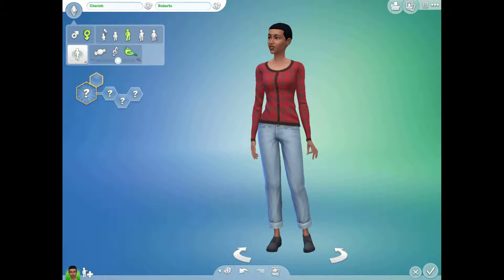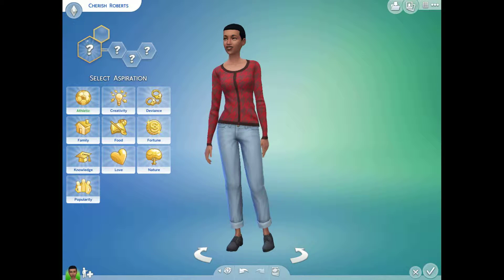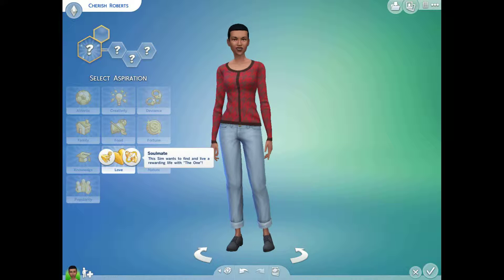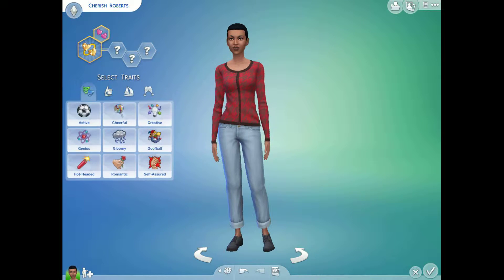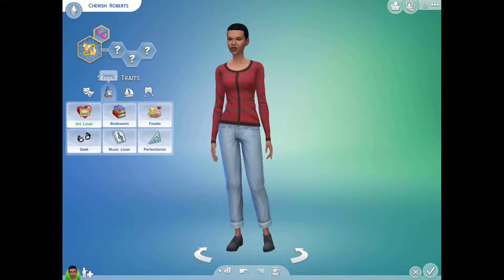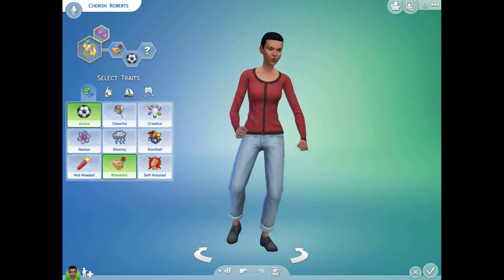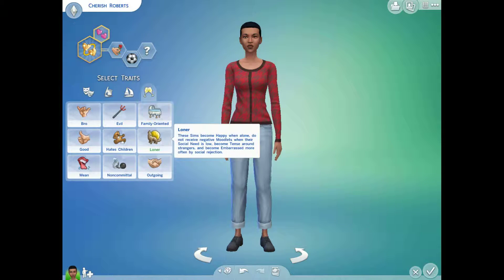She is going to be a young adult and we're just going to do her traits right now. I think she needs to have love — she wants to find a soulmate. We're just going to make one person. She's active — no, she should be romantic. Active. And she's very outgoing.